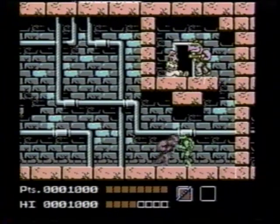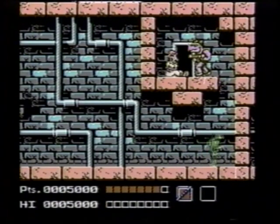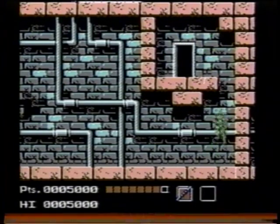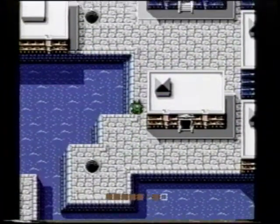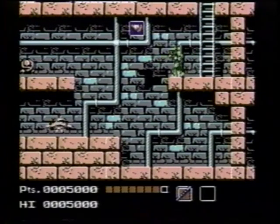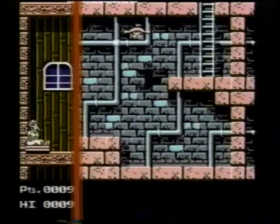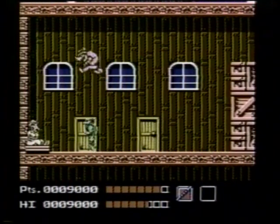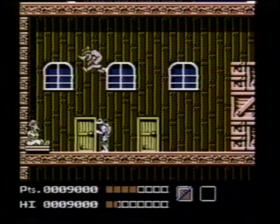As soon as you defeat Rocksteady, Bebop will take off with April. Follow them to the hideout. You don't need to climb down each manhole — you can go past the first one, but don't ignore the next. There's pizza down here, and you can get it again and again. Recharge your turtles this way. Rescue April by calling in Donatello against Bebop. Give him a good thrashing with the bow staff.